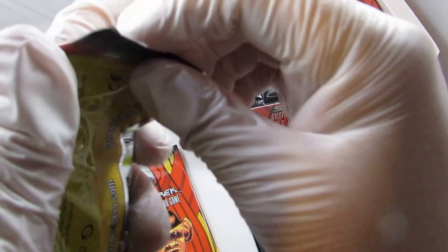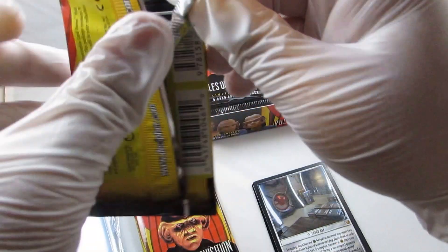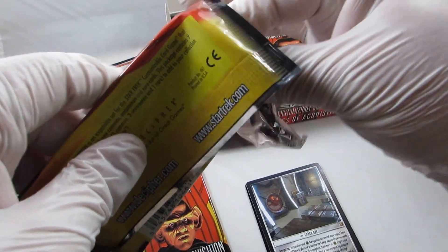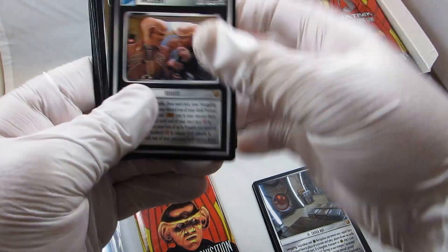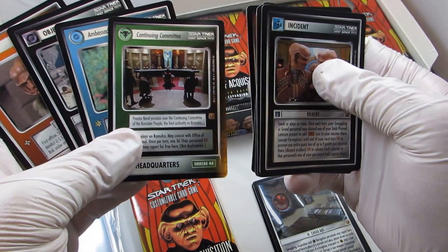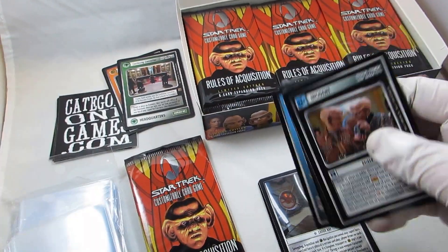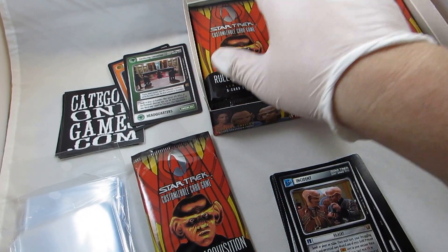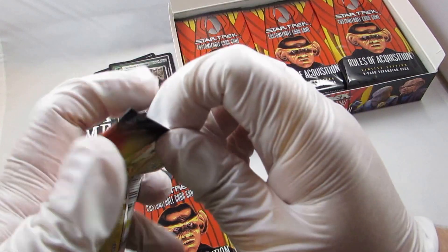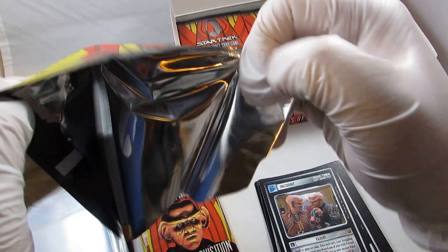So there are 30 packs — if they were a dollar each, that'd be 30 bucks. If you're selling on eBay you have to raise prices to cover fees, but on our website we have them for a lot less. So if you're ever making the choice between eBay or our website, you always want to go to our website. Continuing Committee — really good card, and also the name of the Star Trek continuing committee, which is what they named their players committee after.